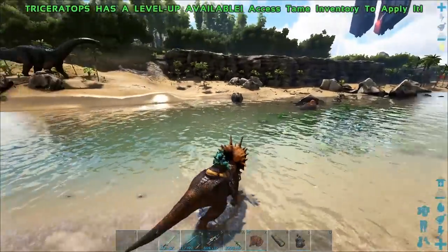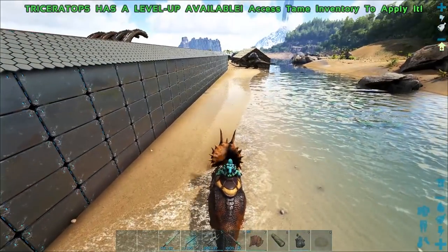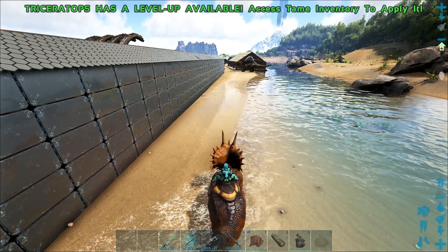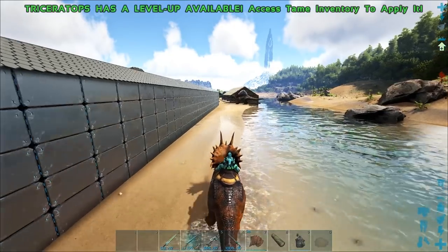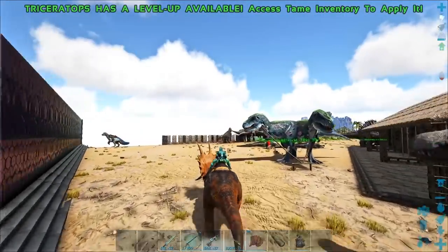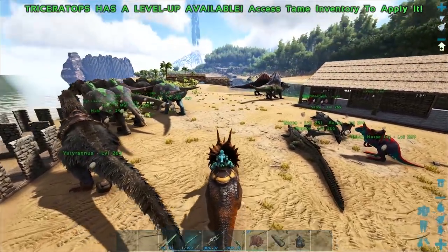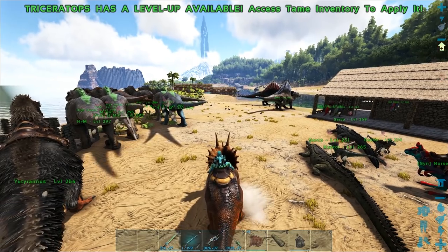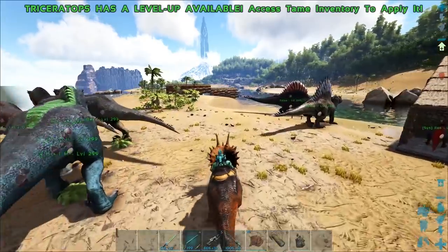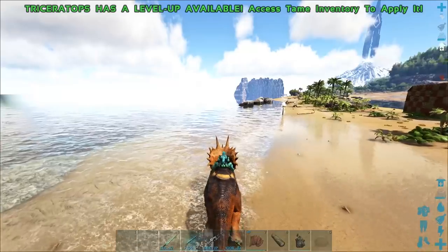Once you release, the Trike is going to charge forward, and you can kind of turn it while it's in this mode. If you go into water that's gonna stop it. It takes around five or six seconds to get a full charge. As you can see, he's running pretty fast when he's in charge mode, and that is going to do a knockback to anything that you hit and also stun them. So you can stun enemy creatures, wild creatures, and players as well.